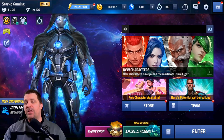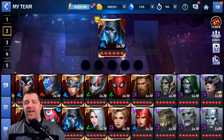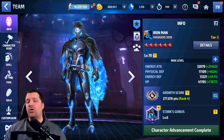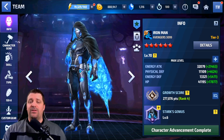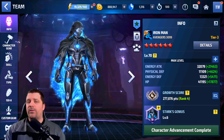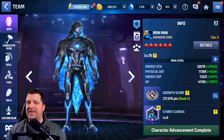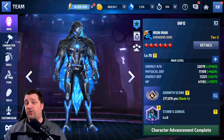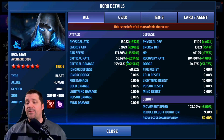First, we're going to take a look at the build we'll be running and show the difference between both uniforms. We're going to jump into World Boss Ultimate called Obsidian and compare both uniforms with the same team setup. Here is Iron Man Avengers 3099 — he looks freaking dope, by the way. We have max cooldown, maxing defense, 159% critical damage, 53% critical rate, 54% dodge rate, 113% attack speed, and 32,079 energy attack.